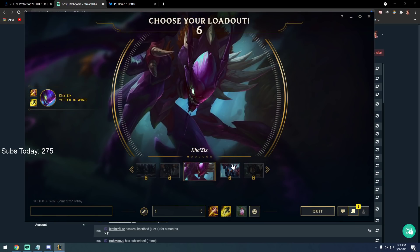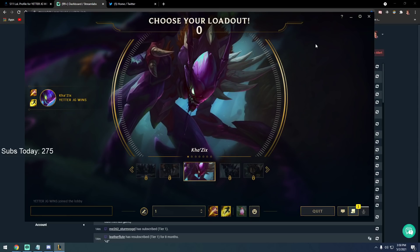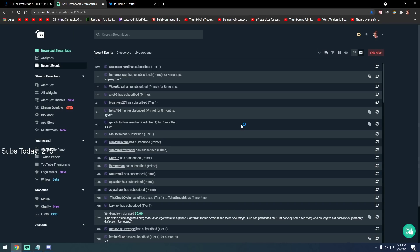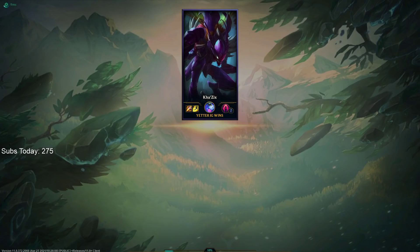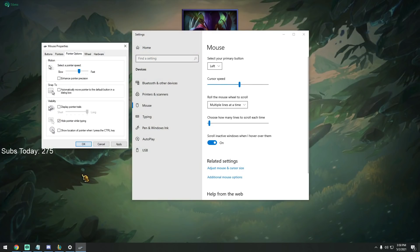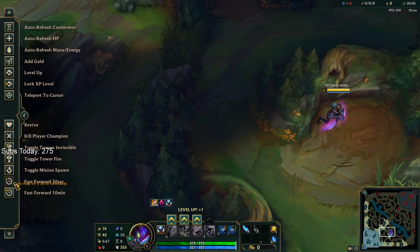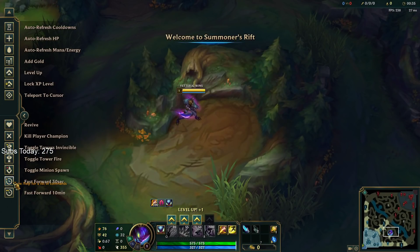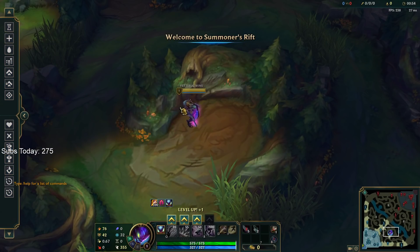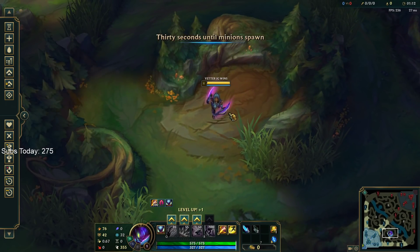This is the last champ I'm going to show in terms of clearing efficiency. Because he's melee, I want to show how to create distance on camps and pull them. The pattern is three autos — two red buff autos — and on the second auto after red buff you just walk backwards.